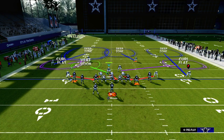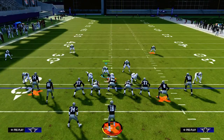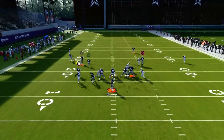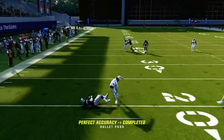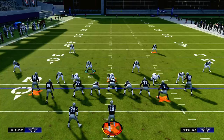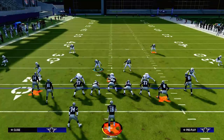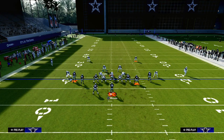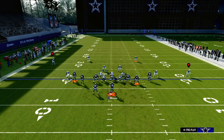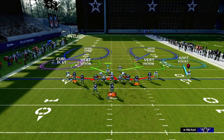This is the base send-five coverage I like to use. The reason we like this is because it looks like man coverage to the naked eye. But with this curl flat coming from the safeties, if they try to throw to the flat, it actually shoots down a lot better than in years past and he's able to stop that route. If you want to absolutely blanket any quick throw flat, put your curl flats on zero and they will completely blanket the route. This deep half and purple combination on the user side is really effective.